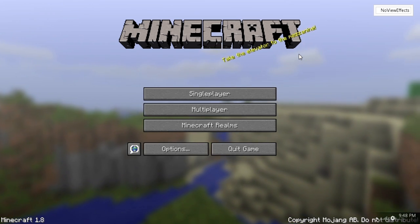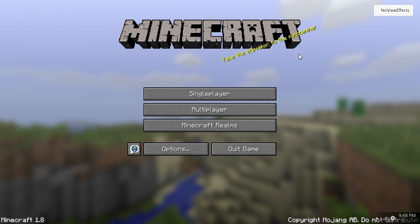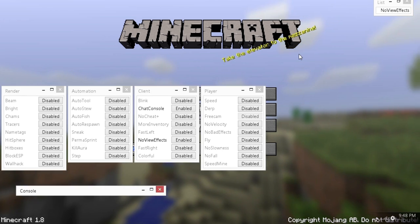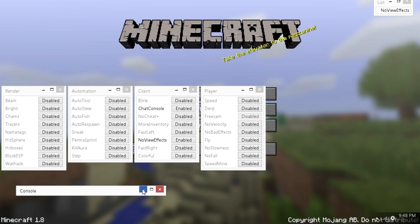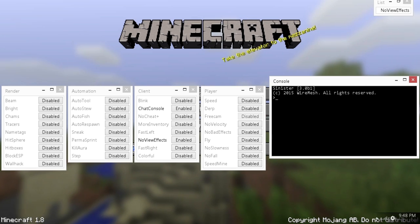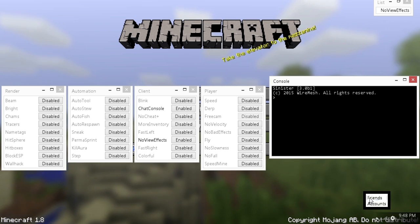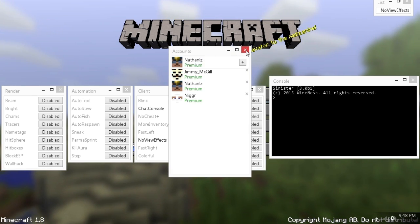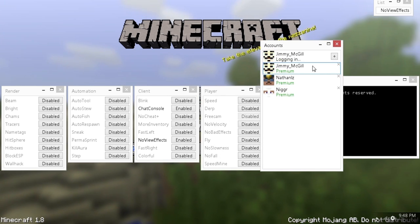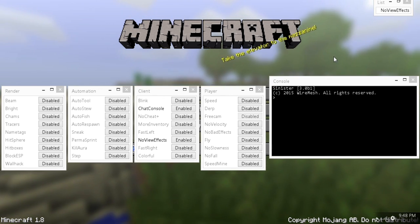When you open up the client and sign in with the sinisterclient.com account you made, this is what your client will look like. For PC users, you hit the key to the left of the one — the tilde key — and that's how you open up the GUI. There's also a console you can click to pop up. You'll need to sign up with an account. Go down, click the triangle arrow, hit accounts, and your accounts will come up. Just left click to log in — it's as easy as that. You can access that from anywhere, which is really nice.